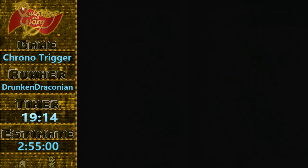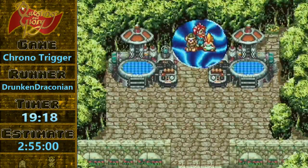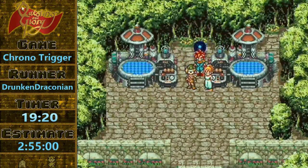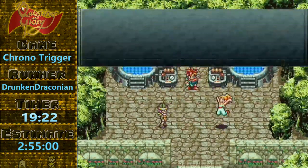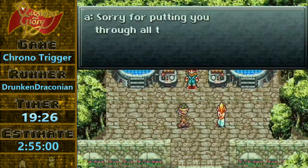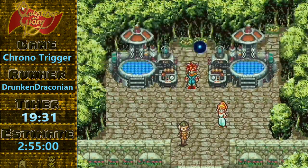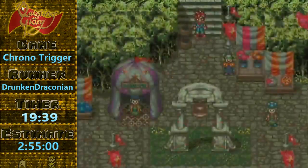During that menu I also equipped Chrono with the Power Glove, put two power tabs on him, and gave him the Steel Saber, which is going to be just enough of a boost on his attack so that we can take out the guards after the trial sequence with one attack. By guards I mean a single guard, because we're going to skip all the other guards.